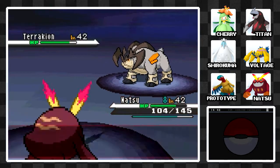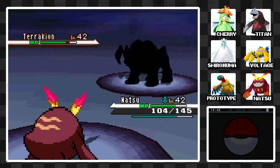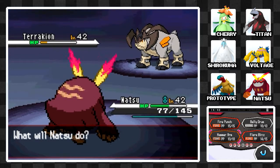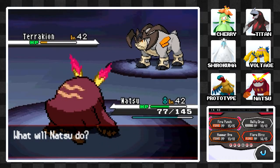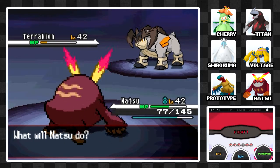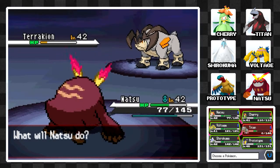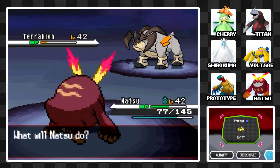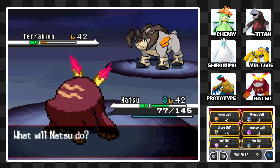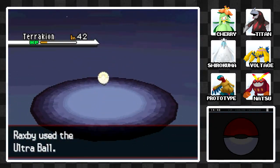Hopefully this Flare Blitz won't do too much — it is quite powerful, but it should only do half damage. What do I want to go for next? I'm not sure if another Fire Punch would be too much. You know what, I'm just going to try it and throw some balls at it, because that's kind of what you do with legendaries — you throw Poké Balls at it until you get lucky.